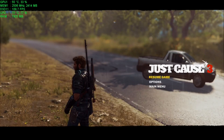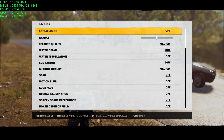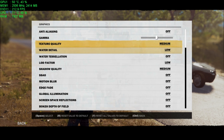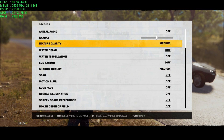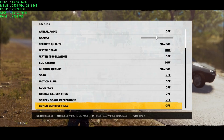Let me show you my options. Anti-aliasing is turned off because it takes a huge hit on performance and doesn't look much better. Texture quality is at medium, water detail is at low, water tessellation is off, the LOD factor is low, and shadow quality is on medium because shadows look really good in this game. That's what I mean by medium-low settings — pretty much everything else is turned off.